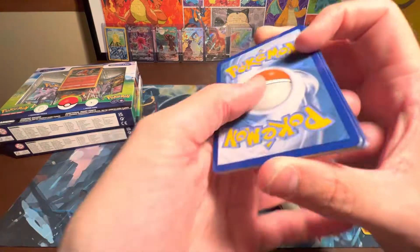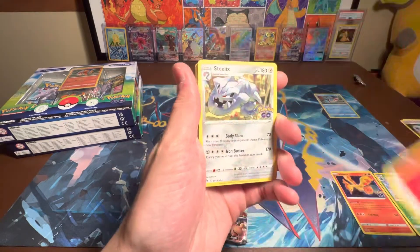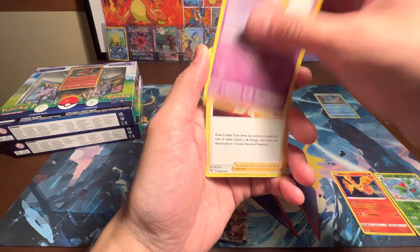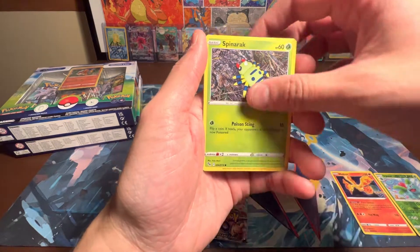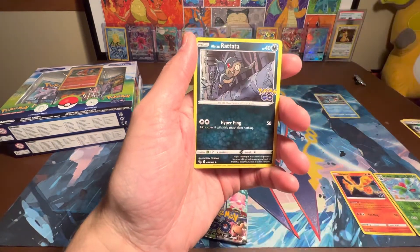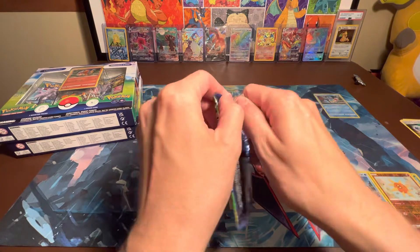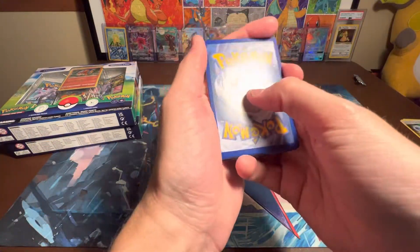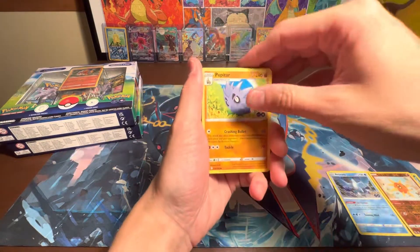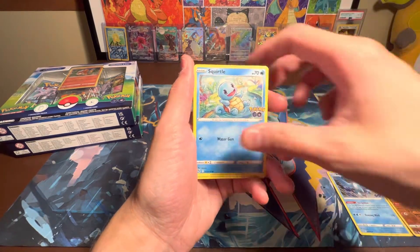Only need six more cards to complete my Pokemon Go set — grass. Need two golds: the incubator and Mewtwo. Need the full art Melmetal, and I'm not quite sure what the other two are — cannot remember, two trainers for sure. Let's guess a electric — get that out of here. Looks like we got a pack that had nothing in it.